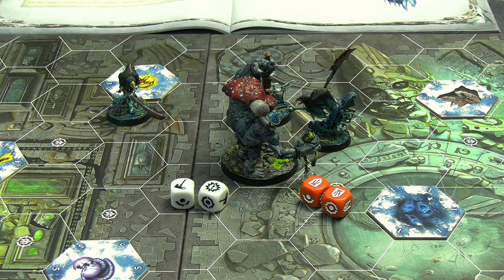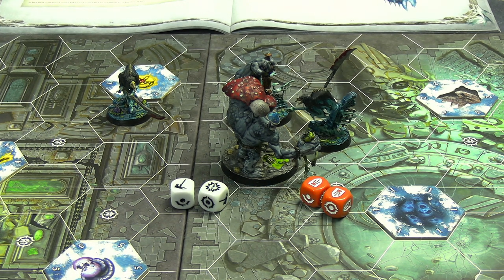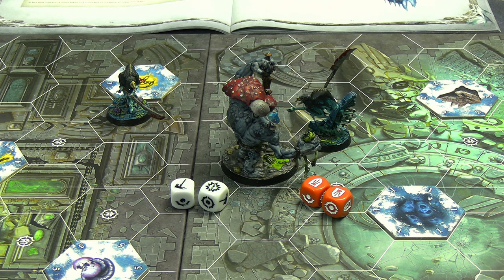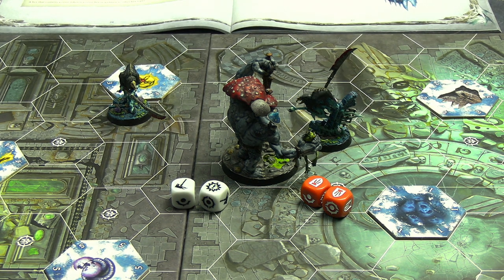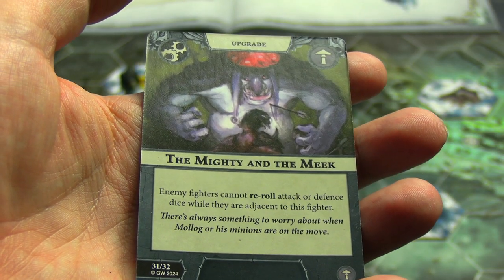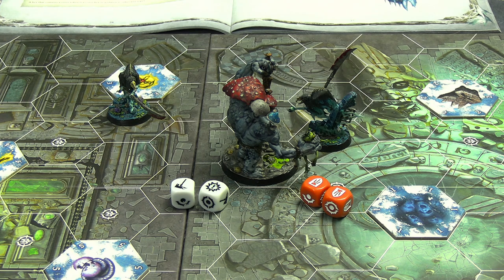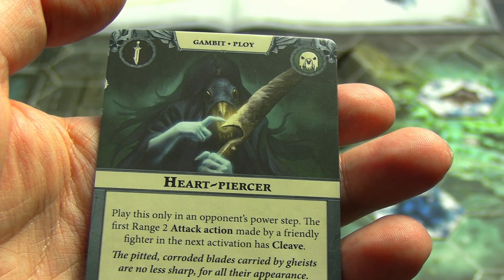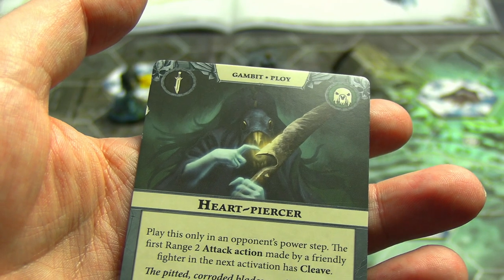Despite Fevered Beat forcing swords, Molag rolled a crit. The Patrician rolled two dice looking for dodges and got two blocks - not enough against a crit. The Patrician, already on one damage from earlier, is utterly destroyed for one glory. That glory was spent to give Molag The Mighty and the Meek - enemy fighters cannot re-roll attack or defense dice while adjacent to Molag. Drepper's Wraith Creepers played Heart Piercer in the opponent's power step: the next range two attack action made by a friendly fighter in the next activation has Cleave.